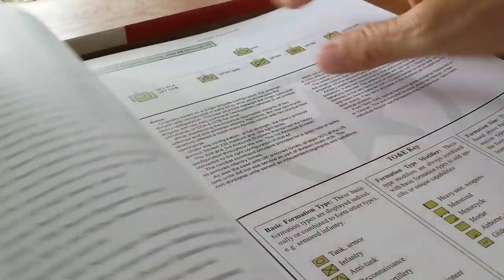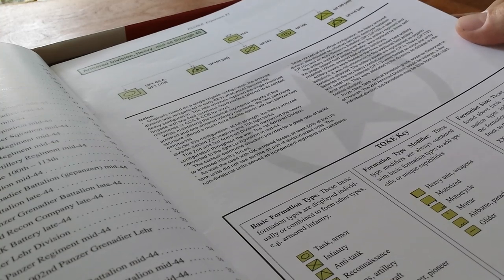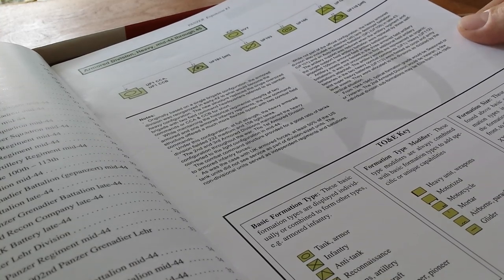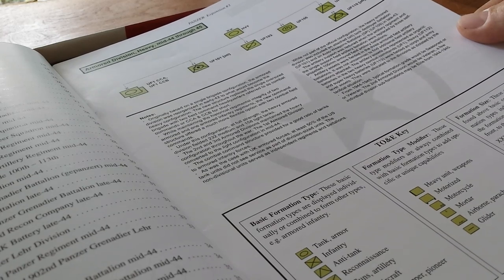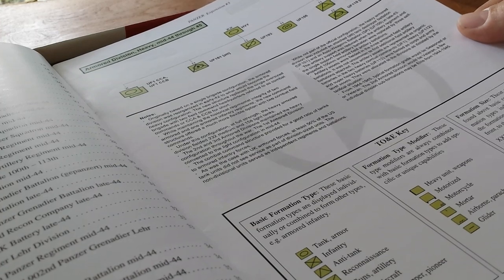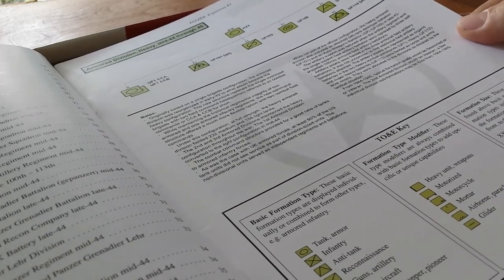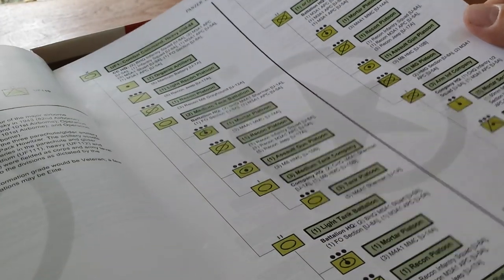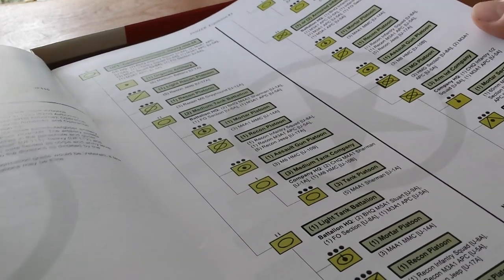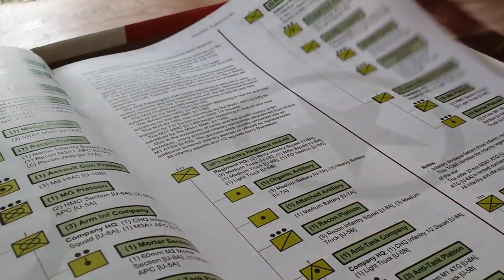Drive on the Rhine is going to have all the different formations for the US in this particular one. It looks like we've got tank battalions, tank destroyer battalions, cavalry recon, automatic weapons battalions, airborne engineering battalions, infantry, British infantry divisions, British armor brigades, lorried infantry brigades — haven't heard the word lorry for a long time — all sorts of airborne and land-based units, with the typical wonderful explanations and diagrams to help you understand and create your own scenarios, should you wish to do that.